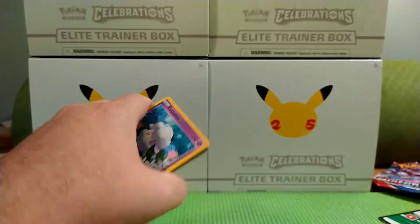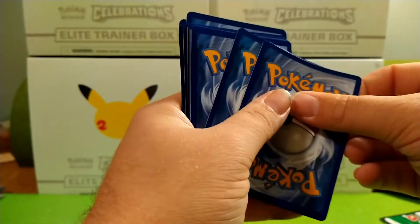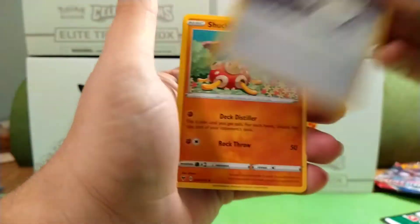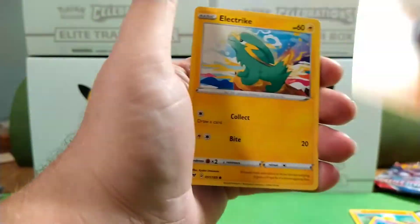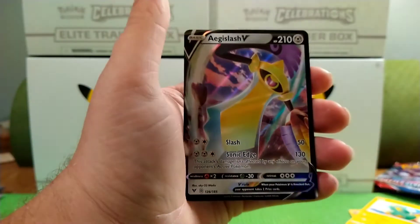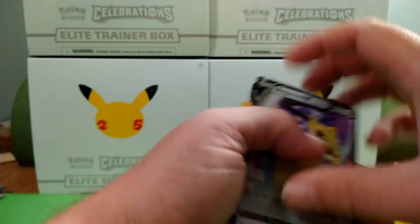Code card, Energy, Galarian Stunfisk, Coating Energy, Shuckle, Cottonee, Clopopus, Electrite, Execute, Eevee. Drillboard for the reverse and for the rare — heck yeah guys, the Agilus V! I'll take that, I will take that.